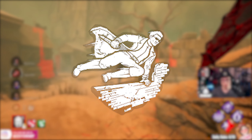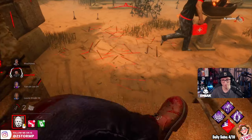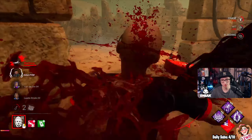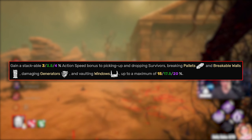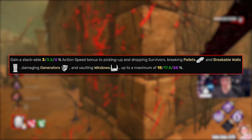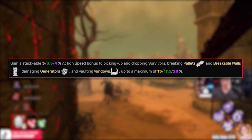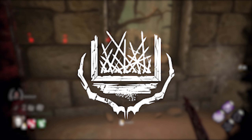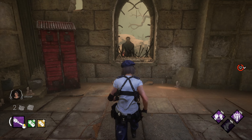Let's get into the build we're running during this video. Superior Anatomy is going to increase our vault speed by 40% when a survivor performs a rushed vault action within 8 meters. Fire Up — when a generator is complete, Fire Up grows in power and every generator causes a 4% action speed bonus, up to a maximum of 20% when all generators are complete, for any killer action which includes vaulting windows, which is our main focus during this video.